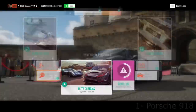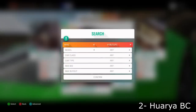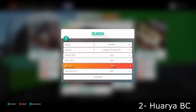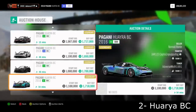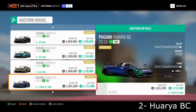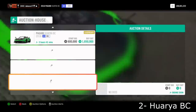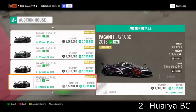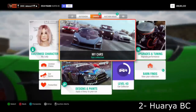Next up is the Pagani Huayra BC — one of my favorite hypercars. The standard Huayra works too but I prefer the BC. If you search for the Huayra BC, they have a very consistent price of about 1.6 to 1.7 million. But if you continuously search, every now and then you'll find one listed for under a million credits — around 900,000. Buy it straight away and relist it. Because the Huayra has such a consistent price, you can very easily sell it again for big profit. Look for them around 900,000 to a million.